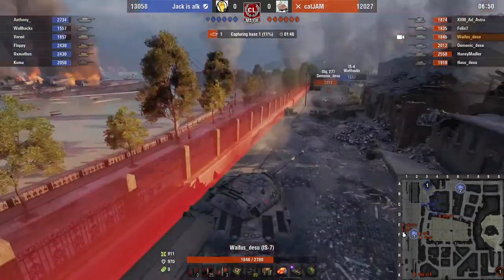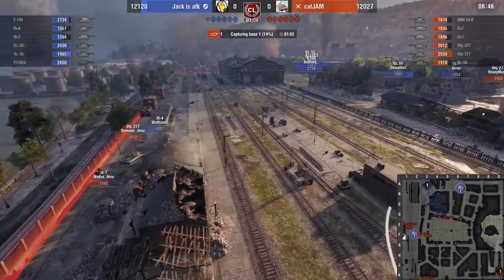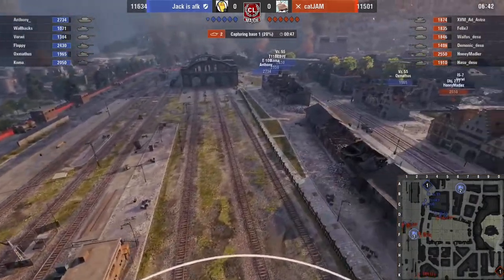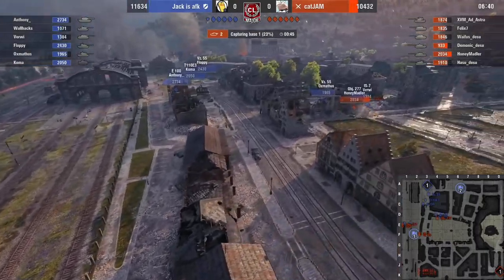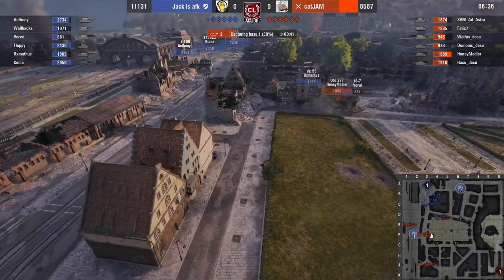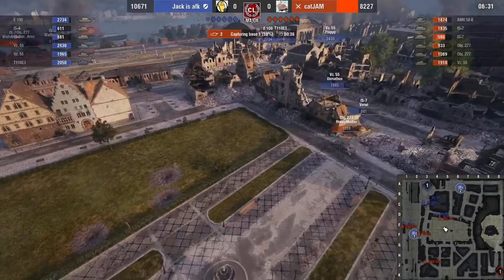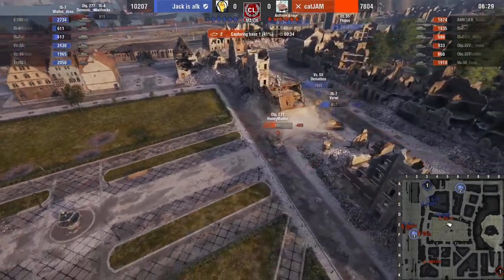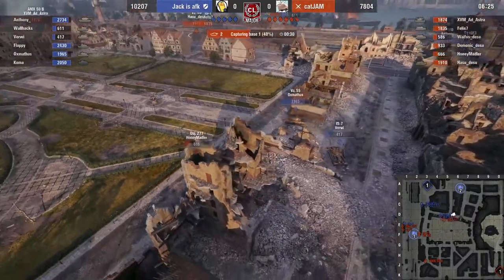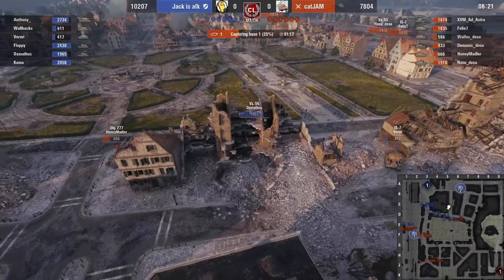Maybe it's not even a counter — maybe this is what they've decided to do on Himmels. Well, it's definitely a counter. I said the 2777, don't go like that without knowing exactly what they expected. Now Honeybadger is going to be caught out in a counter isolation. The 50p has to rotate over, but I don't think he's going to make it in time to be effective unless he can pick Barry before Ox reloads.